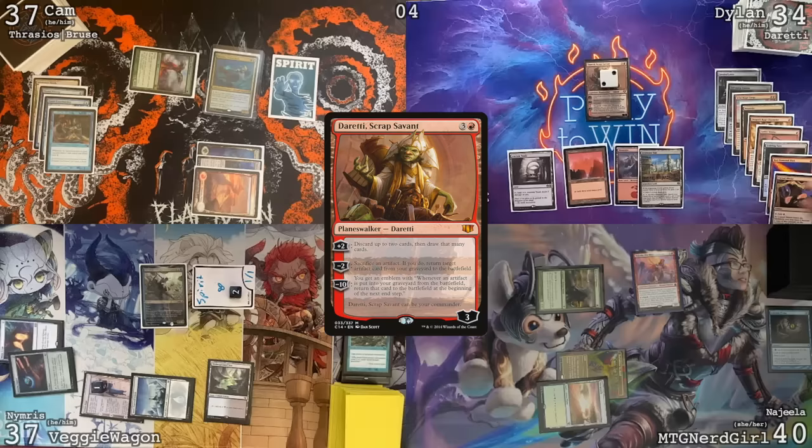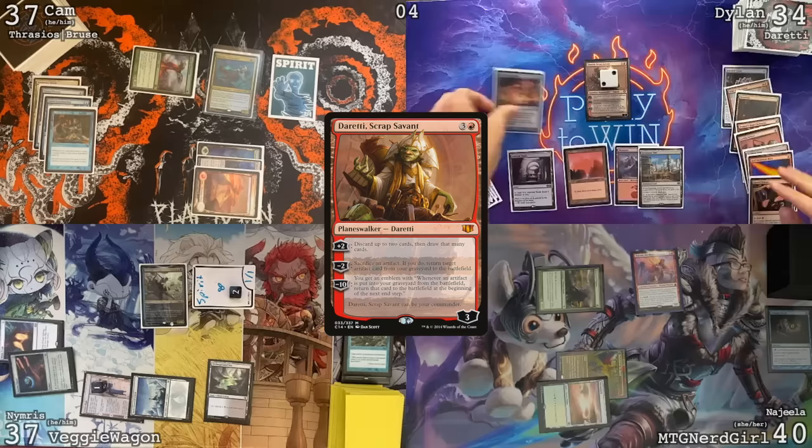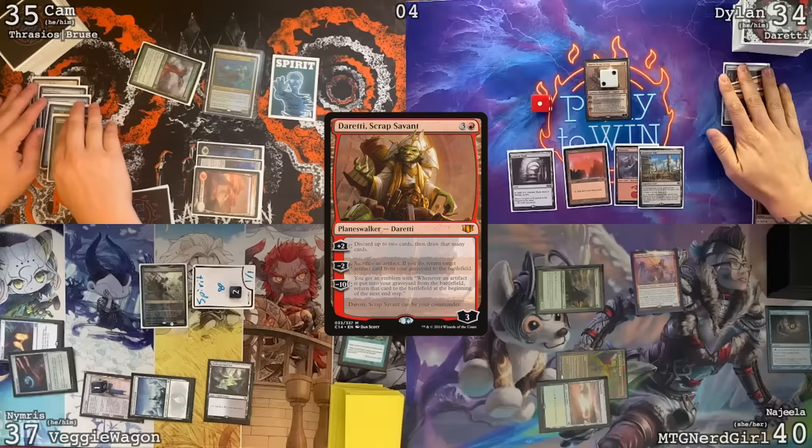Untap, upkeep. I'll play Inventor's Fair as my land for turn. Minus two Jarevi — after I tap this Cursed Mirror for red and sacrifice it to return a target artifact from my graveyard to the battlefield, I'll return the Salvaging Station. Do you want a Noxious Revival? I will spend two life to cast Noxious Revival going down to 35. Joey, I'm really sorry we keep doing this to your deck, but I think that's a testament to how scared we are of it. Don't worry — I have a plan, this was all part of the plan.